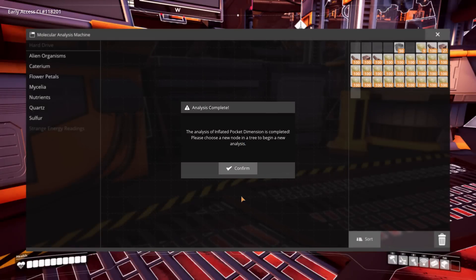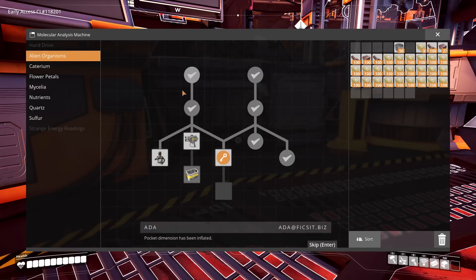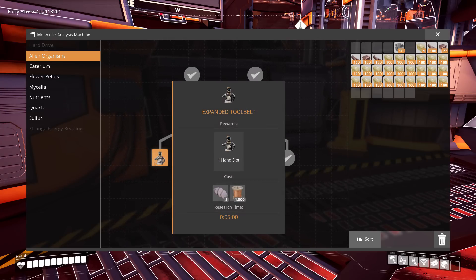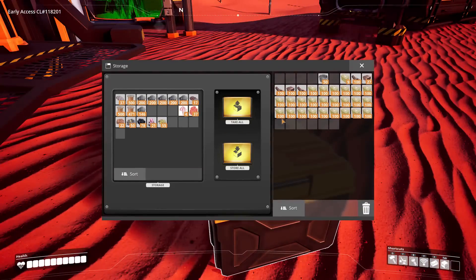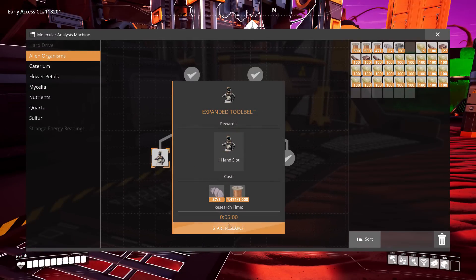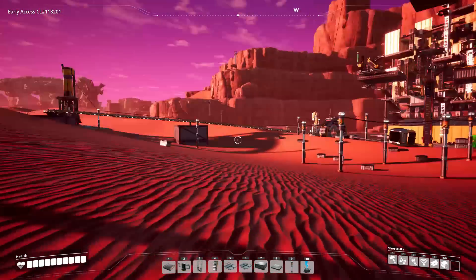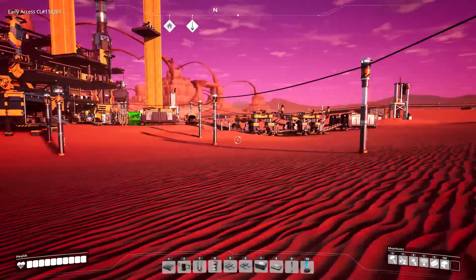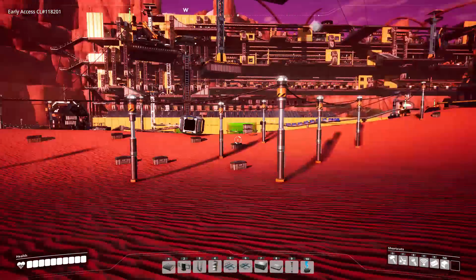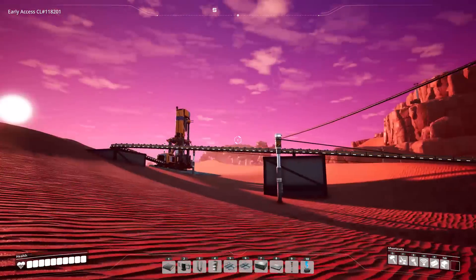The pocket dimension analysis has finished — inventory space unlocked. Let's do the one on the other side — five of those and a thousand of those, which I happen to have right here. Alien organisms research started, five minutes. It's kind of weird how empty this feels now. It's going to turn back to a desert, but until I get rid of all these power poles it still feels like everything's here — there's a remnant of power poles and little containers, but we're getting rid of those.